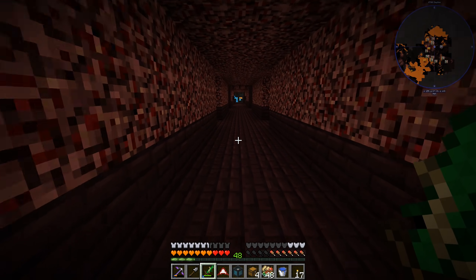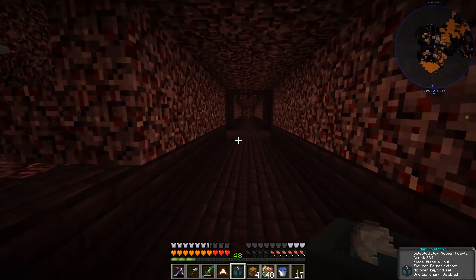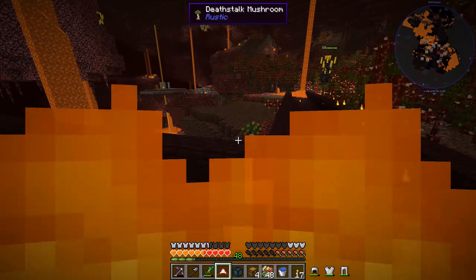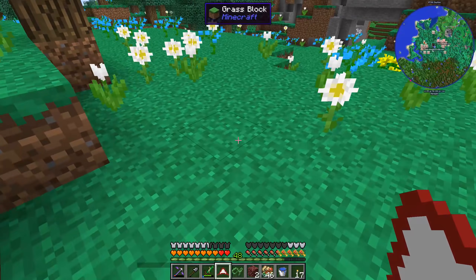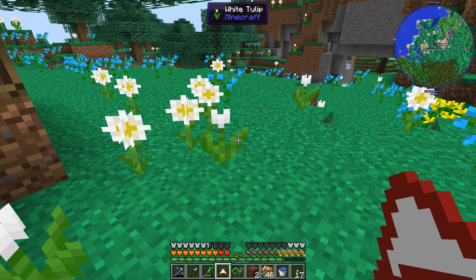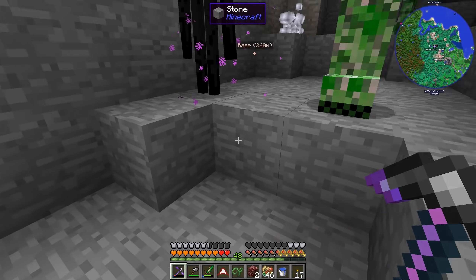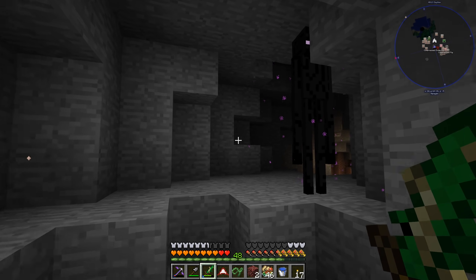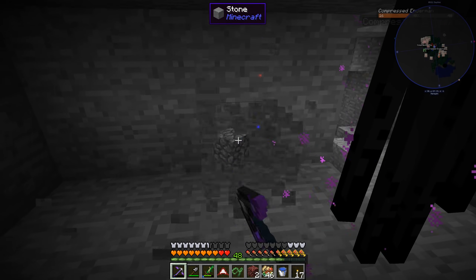We pretty much have what we need to make ourselves an ender pouch, which I really want to do so I can put our Dank Null in it when we go into dangerous situations like the nether — so I don't lose things if I die here. Let's get out of here. It turns out there are compressed endermen underground here, and we need ender pearls to continue. There appear to be two endermen underground. We're going to dig down — I know what I'm doing, it's fine. The compressed endermen turn into like nine of them. We'll try to kill these normally.